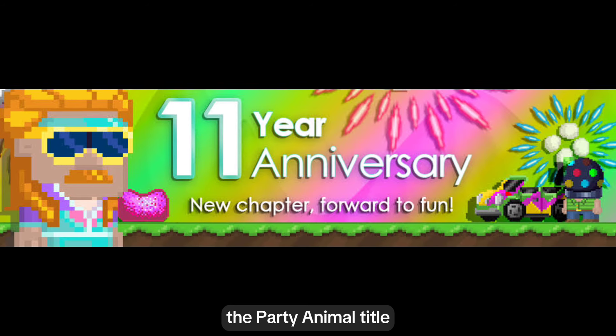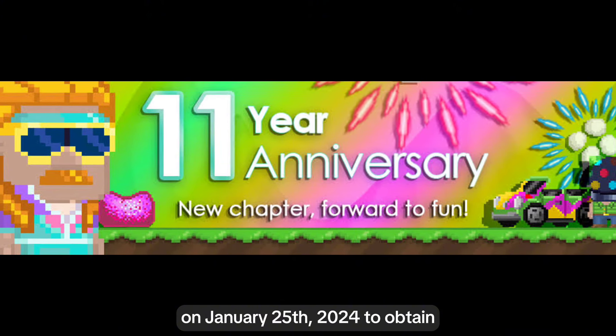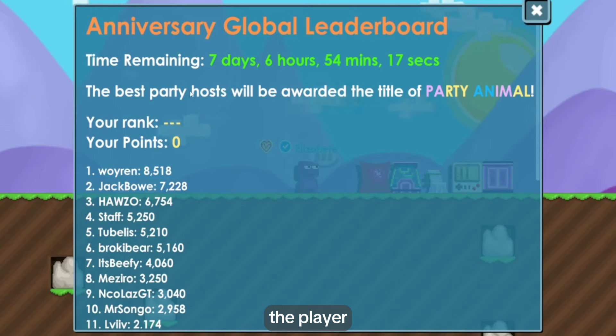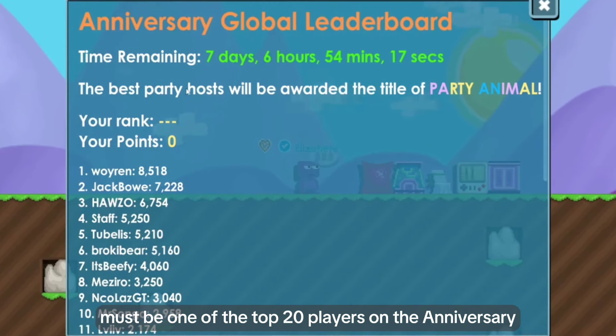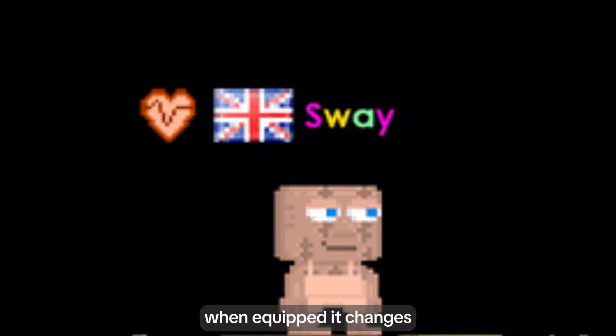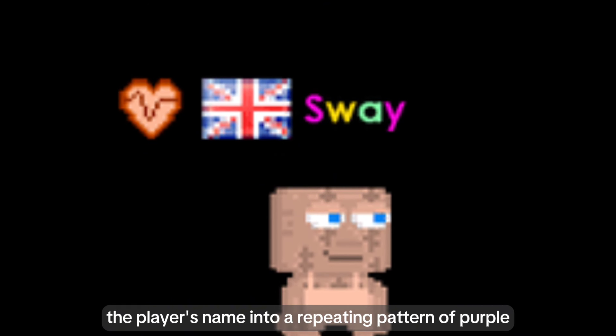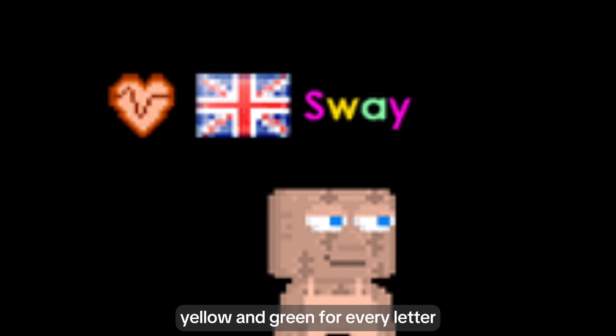Party Animal Title. The Party Animal Title was introduced as part of Anniversary Week on January 25, 2024. To obtain, the player must be one of the top 20 players on the Anniversary Global Leaderboard during Anniversary Week. When equipped, it changes the player's name into a repeating pattern of purple, yellow, and green for every letter.